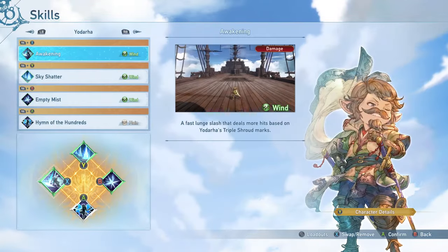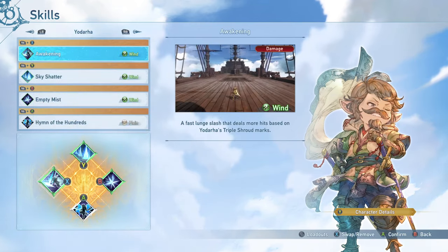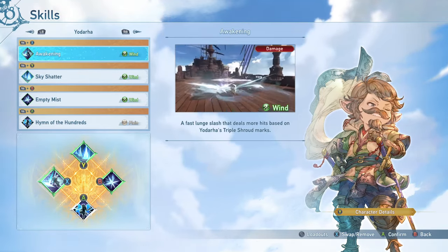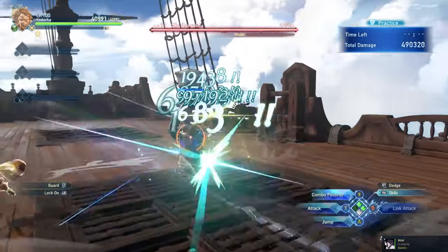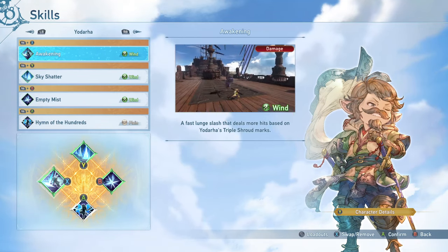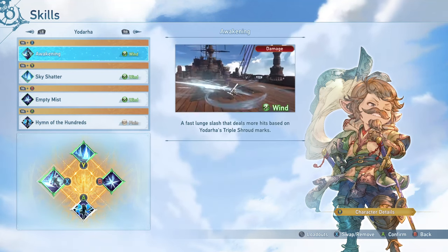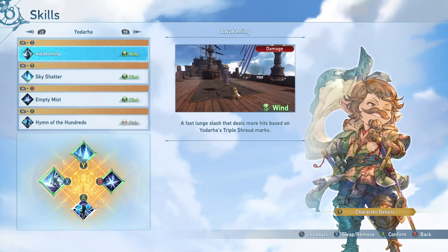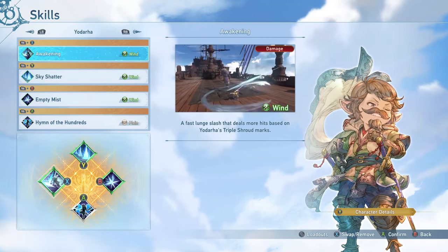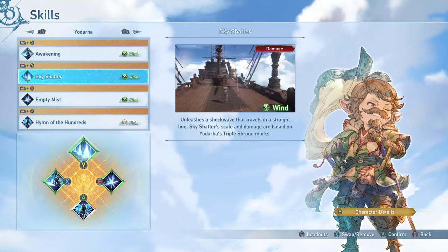Let's talk about skills. Yodara has a lot of really nice skills, and it can be difficult to pick the best ones. Starting with Awakening: this has a really short cooldown, making it ideal for using even when you don't have Shroud Marks as a way to chain into combo finishers faster. It also acts as a really effective gap closer, and can do more damage if you have triple Shroud Marks stacked up. If you don't have them, it's still worth using because of the really short cooldown and its ability to immediately chain into a combo finisher.